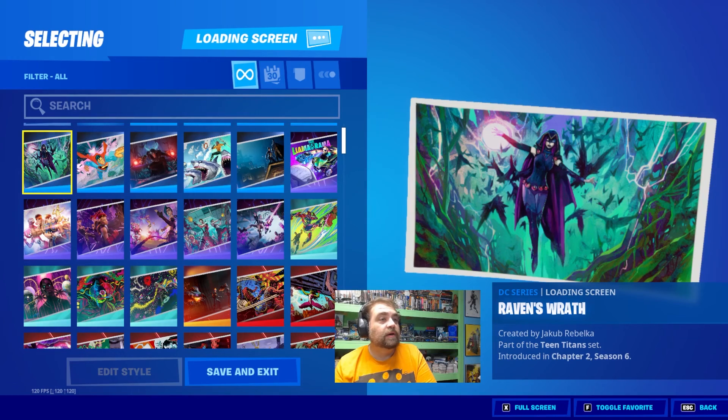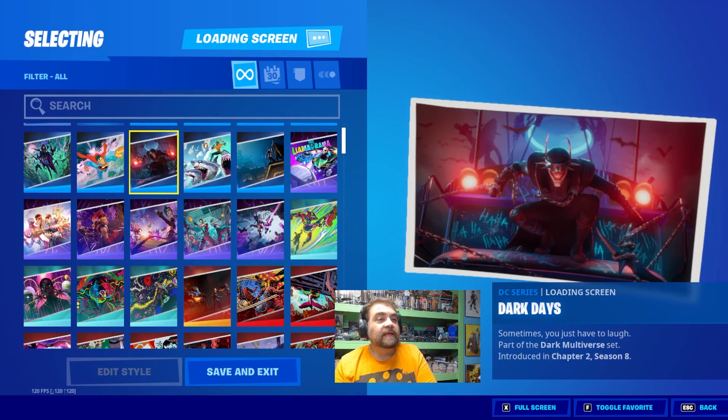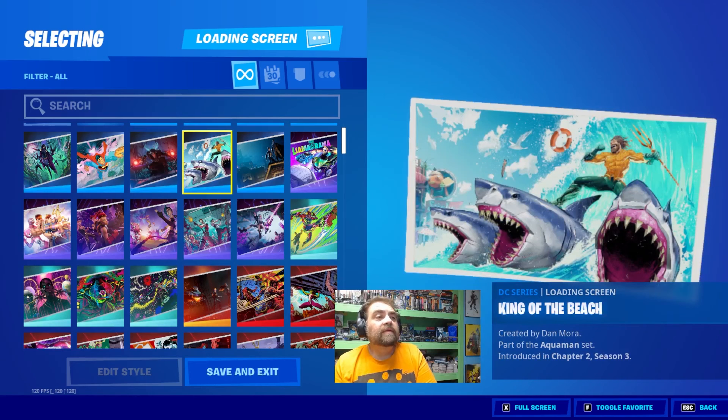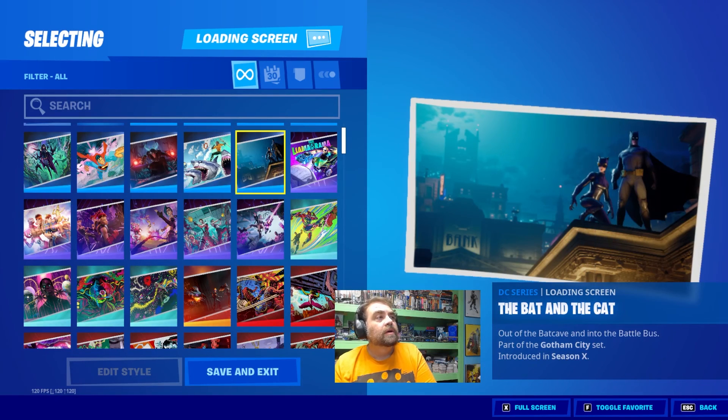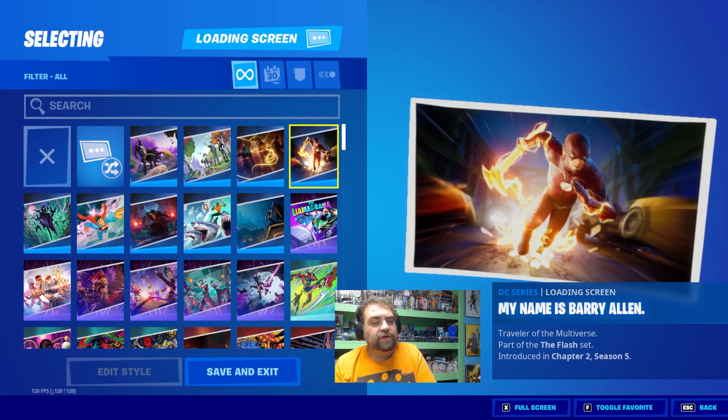We've got The Last Son of Krypton, which is a nice one. We've got the Dark Days, which is only available if you put in the code for the Batman Who Laughs loading screen. I've given out six of those in the last two weeks on videos — I have like six more to give out coming up. King of the Beach, we've got the Bat and the Cat. And then we've got our last Gaming series, which is the Llama Rama. We're going to finish up with the rest of the DC stuff.